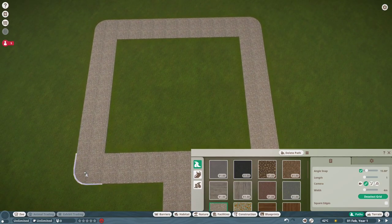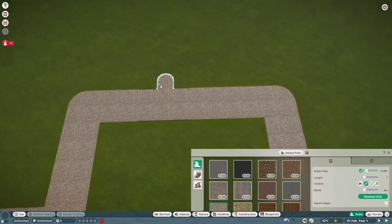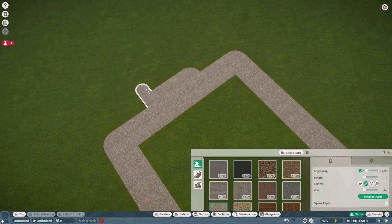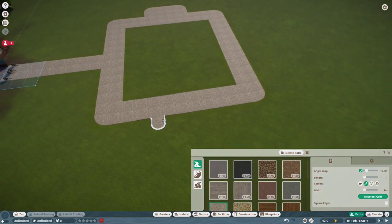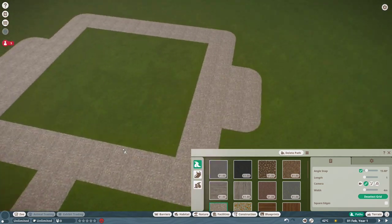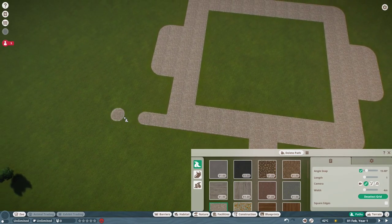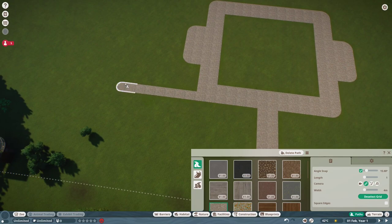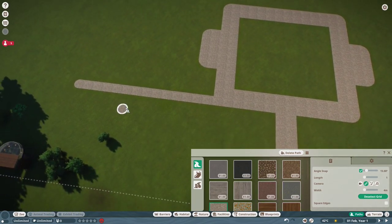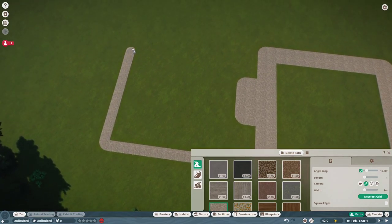We've got a nice little square and entrance pathway. From here we go out five on each side — one, two, three, four, five — and the same on the other side. This is going to be our viewing area for our first habitats, keeping it symmetrical. Then path out beyond that for the habitats themselves. Depending on what animals you purchase, check zoopedia for space requirements. I'm going to build a medium-sized habitat for now.